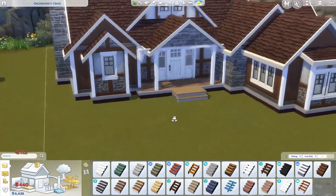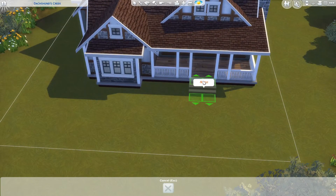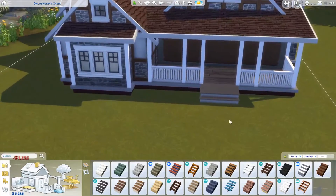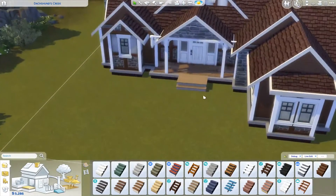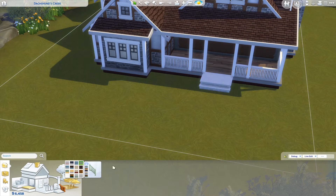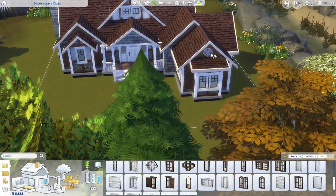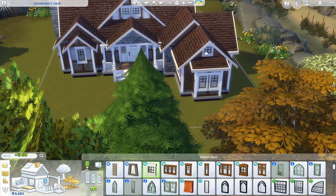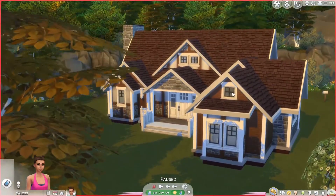Now we're gonna apply some stairs — my eternal problem. I really want to use white stairs because we have those white columns, but the flooring isn't white and it looks kind of odd. But I ended up using white stairs because those go very well with our fencing and columns. You can also add some final touches — like adding small windows to parts of your house that need it — just to make this whole build look much prettier and more complete.